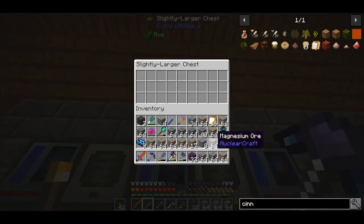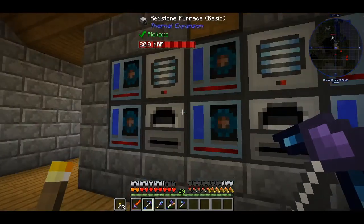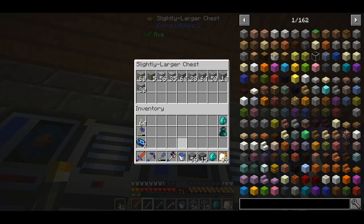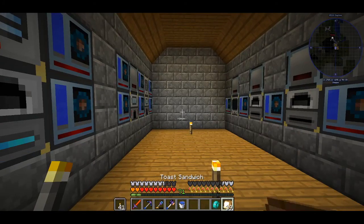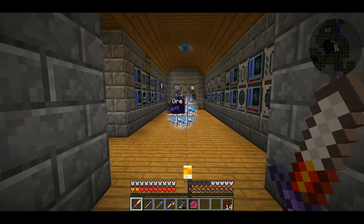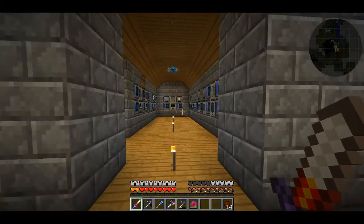This slightly larger chest is pretty cool - it fills all the gaps within a block unlike a normal chest, and you can also open it when there's a block on top. I did a lot of mining off camera and tried to cut all the boring stuff, but this time I thought I'd show you how much mining I do between cuts. I mined almost 64,000 cobblestone until now. Now that our base has taken shape it's time to move on and progress through the pack.